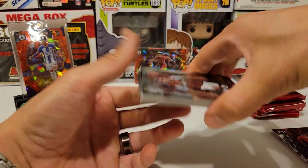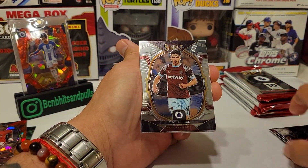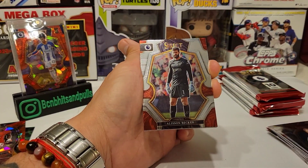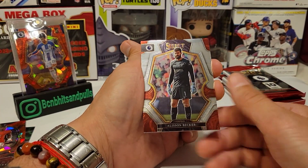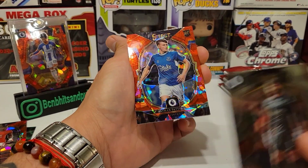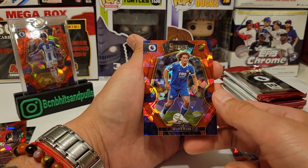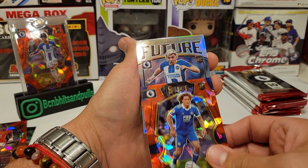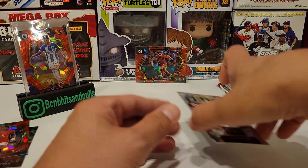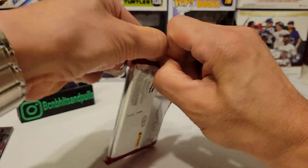Pack number two — we got Ollie Watkins, Martin Ødegaard, Declan Rice, Tyler Adams, Aaron Ramsdale, Kyle Walker, Alisson Becker — that's actually the first time I've seen them put his last name on there, it's always just 'Alisson.' And our ice parallels: Nathan Patterson rookie and Walt Fofana rookie on the cracked ice, plus a silver Select feature of Julio and another rookie.